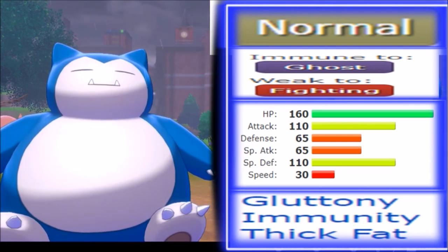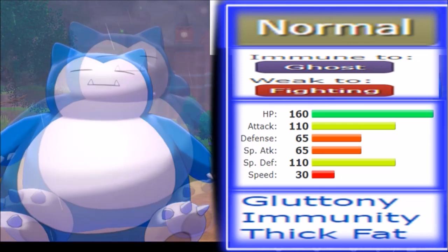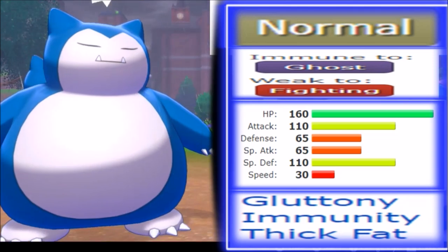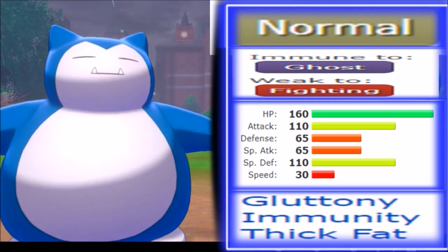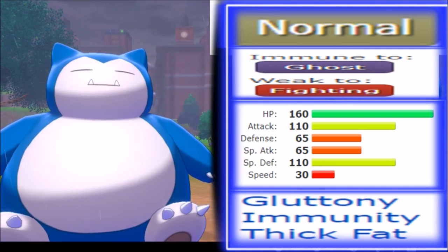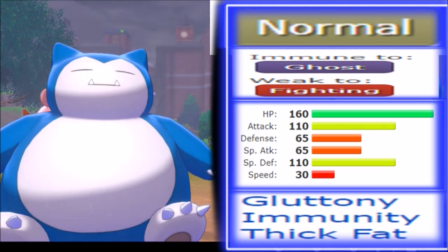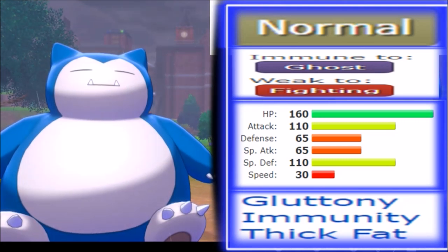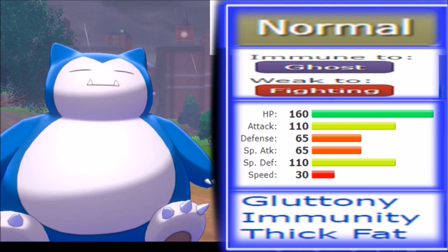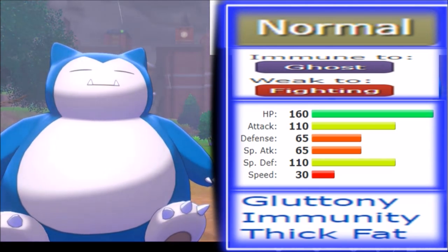Snorlax has been a really high-tier viable Pokemon — probably one of the best if not the best Normal-type. Its stat distribution makes it very reliable and tanky, and that Speed of 30 has always allowed it to be a great Trick Room sweeper. Its abilities — all three are viable. Immunity gives a resistance to Poison and immunity to Toxic, which is good and can combine well with Assault Vest. Thick Fat is arguably better, giving resistance to Fire and Ice with no downside — unlike Dry Skin which adds a Fire weakness.